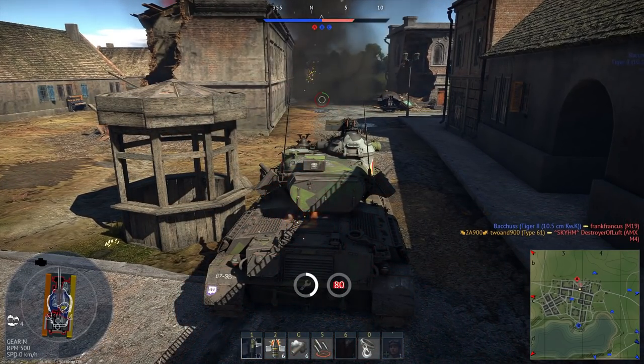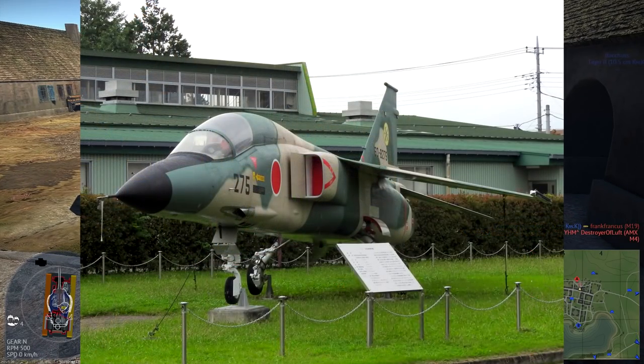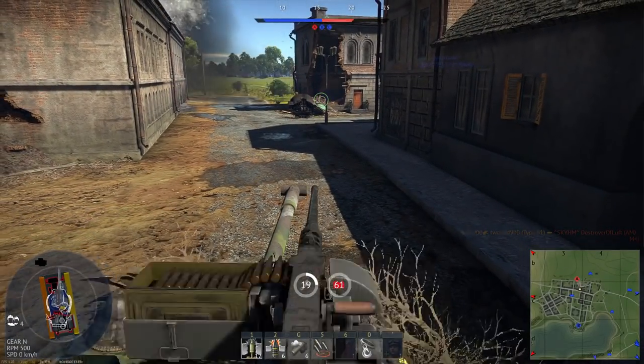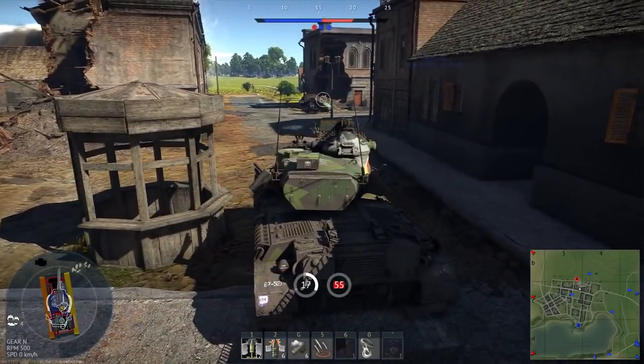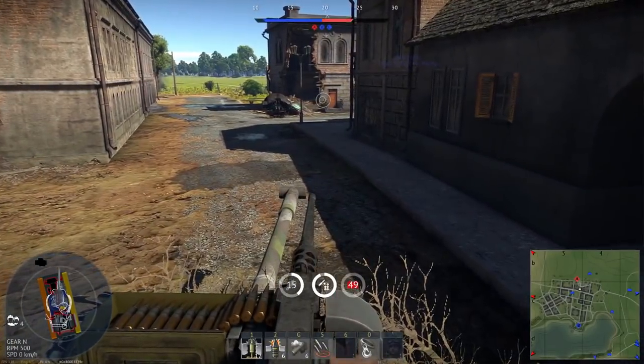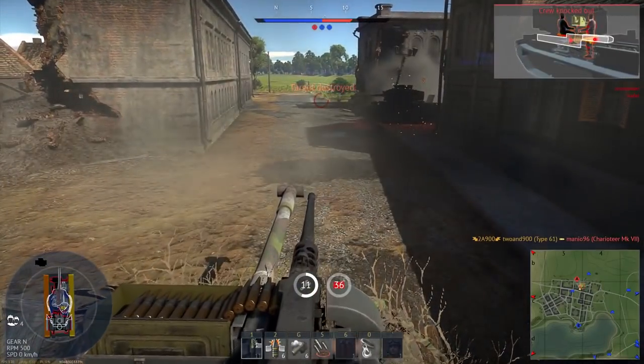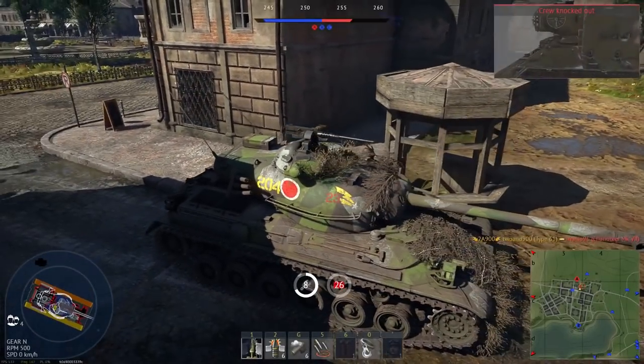I think we should just add the Mitsubishi F-1 and give that all the cool modern stuff to be a top-tier jet. From my understanding, we're going to see some more jet power creep, so Japan is going to need to keep up. The F-1 with modern equipment would add a new jet, so Gaijin could get money from people paying to grind it, as well as keep Japan competitive at top tier.